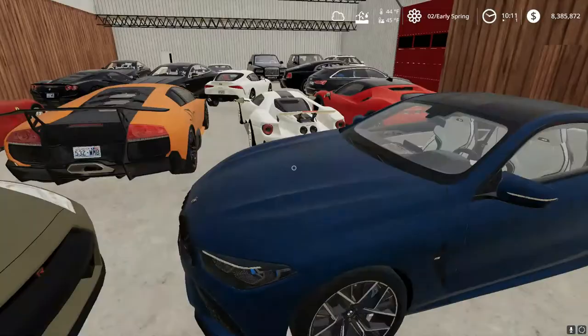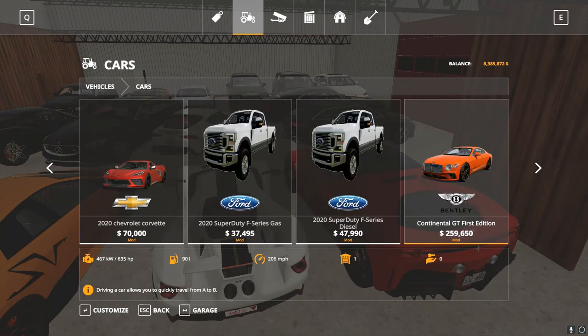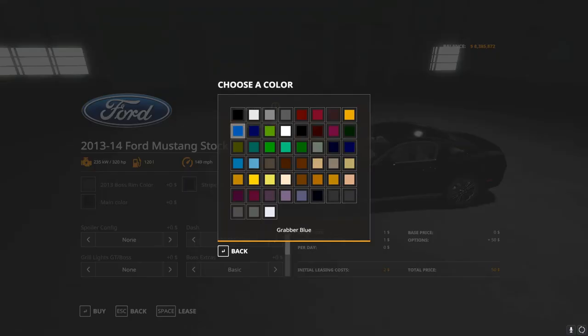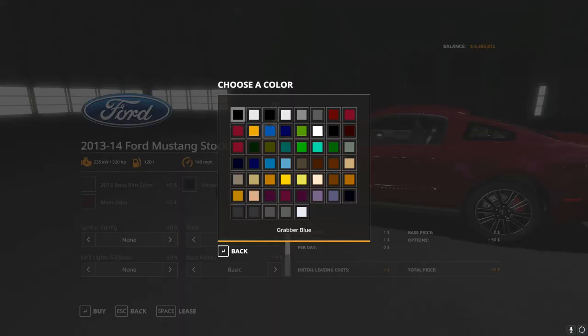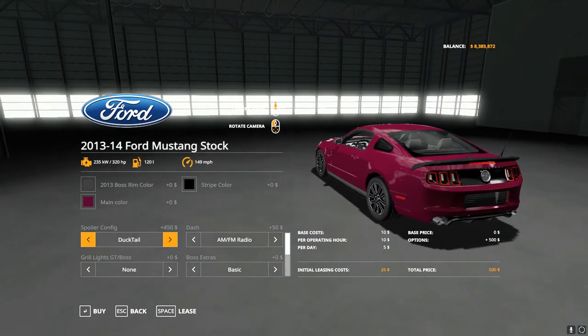Let's quickly get one of the newest mods that I have not downloaded yet. We're going to be getting the Ford Mustang — the stock Ford Mustang. I think it's pretty cool to see the different colors available. Yeah, these are some sick colors. I'm kind of digging this color. I'm going to go with a black — black with the spoiler.